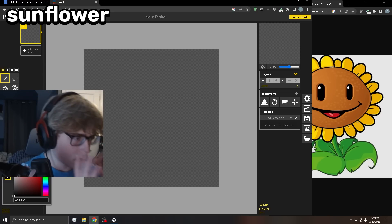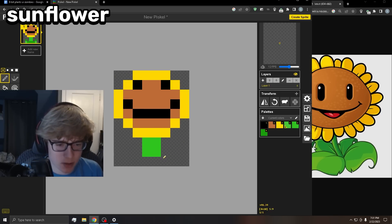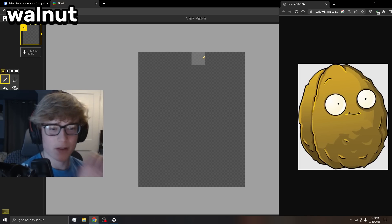Now let's work on the sunflower. I started with the head, then messed around with the stem and leaves until I got something I was satisfied with. I'm pretty proud of this one.